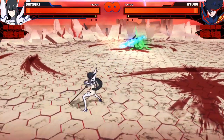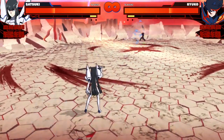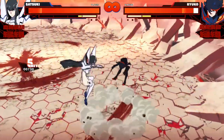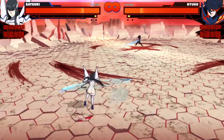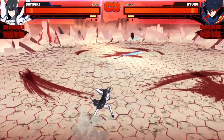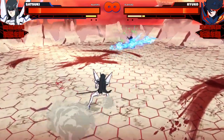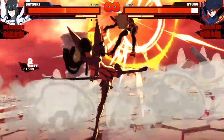Even from long range she's an above-average zoner. There are characters in the game with better zoning but they lack Satsuki's close range game, and that's part of why Satsuki is such a complete character. Her fast projectiles keep her opponents in check. If someone has the habit of dashing through your projectiles, you can bait them by throwing maybe one or two projectiles and then just stopping, which means you can punish their homing dash. And if the projectiles hit them there's a good chance you'll get a wall splat, from where you can just dash in and unleash your best combo.